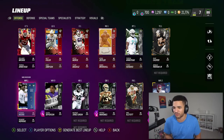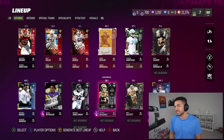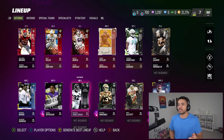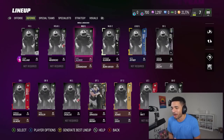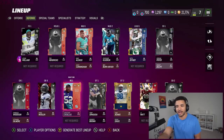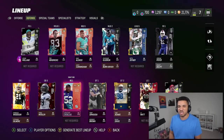We officially have a 90 overall receiver, and 89s elsewhere — I like that. Patrick Mahomes hasn't been the greatest but hasn't been the worst. The offense is actually looking real good now. We just need the offensive linemen and our overall will probably be an 89, which is a huge upgrade. If we get a right end, our overall goes up even more.